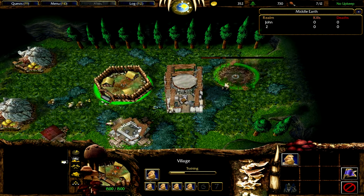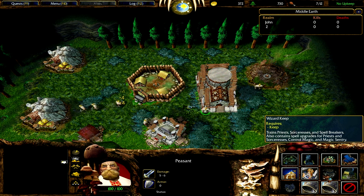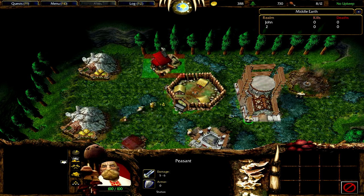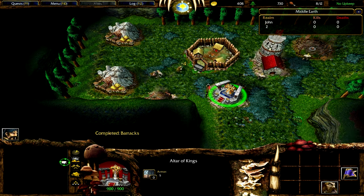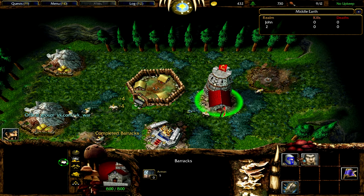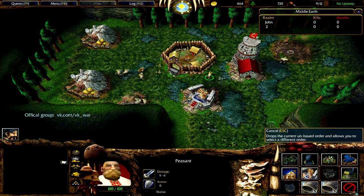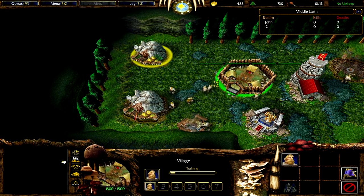One thing to note is that all the farms cost many, many resources, and you get only 4 gold per trip of the peasant to the mine and back. Why are all the farms so costly? Because the food cap is 0 to 200, and all the way you have no upkeep regardless of how many units you have. Peasants are quite cheap, but all other units are quite costly. You can also build gates to block off passages, and barry gates and towers, which are very costly as well.